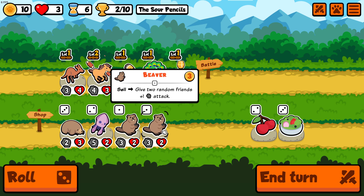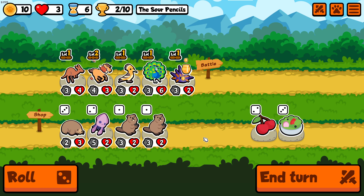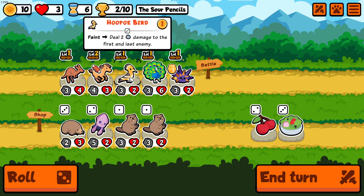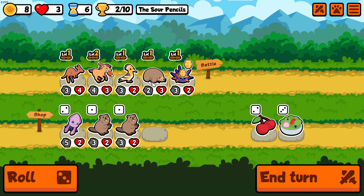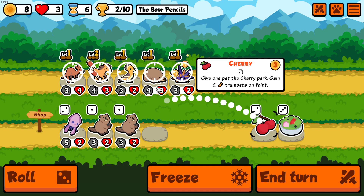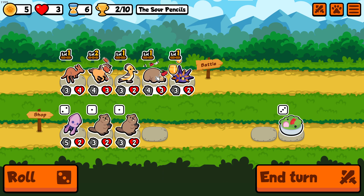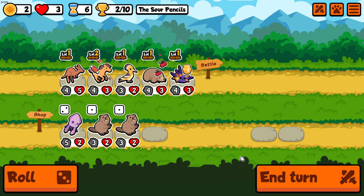Let's try again. A beaver — move the two nearest friendlies, perks to summon one six-six mole. Let's sell the peacock and think about throwing the mole in. The cherry gives one pet the cherry perk — two trumpets on faint. Let's put it on our pet and sell it. I'm not feeling confident about this build but let's enter and confirm.